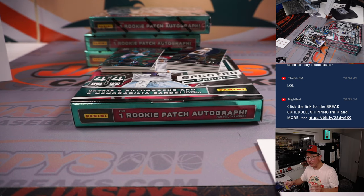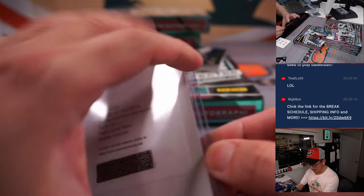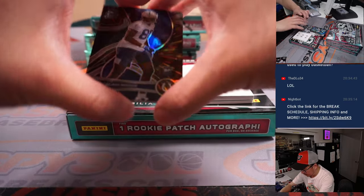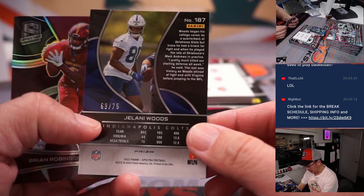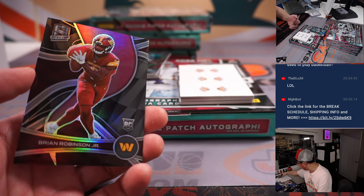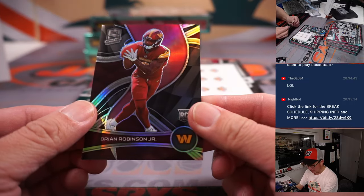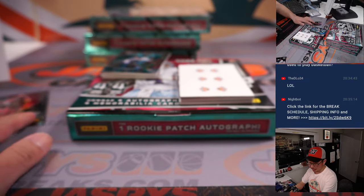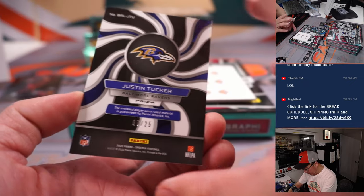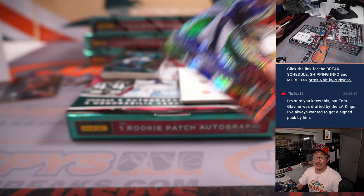The post-it notes we're using are kind of Steelers colors — black and yellow. We've got Jelani Woods, 69 out of 75, Colts 9, that'll be for Ron. And Brian Robinson Jr., part of the non-numbered randomizer group. Justin Tucker, 7 out of 25, three-color patch, Ravens. Aaron with the Ravens.